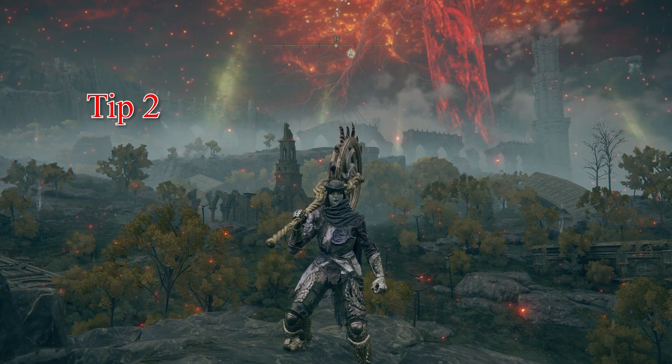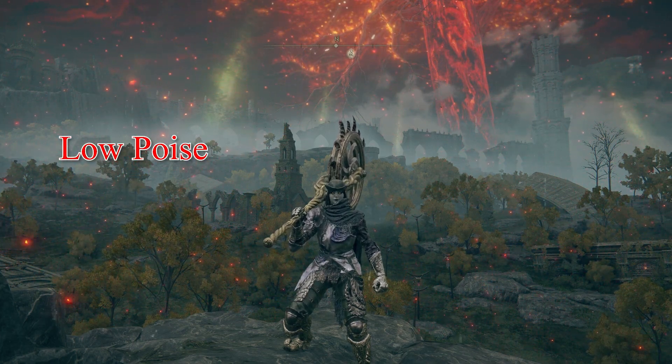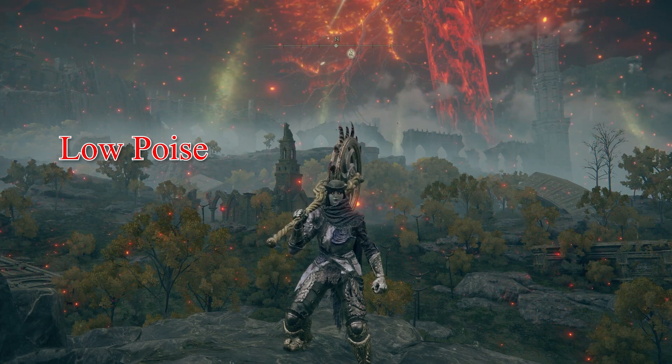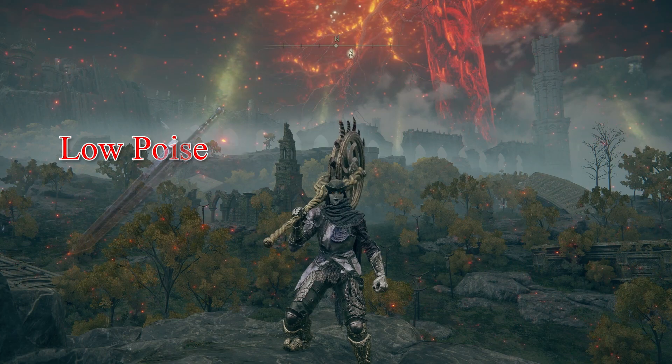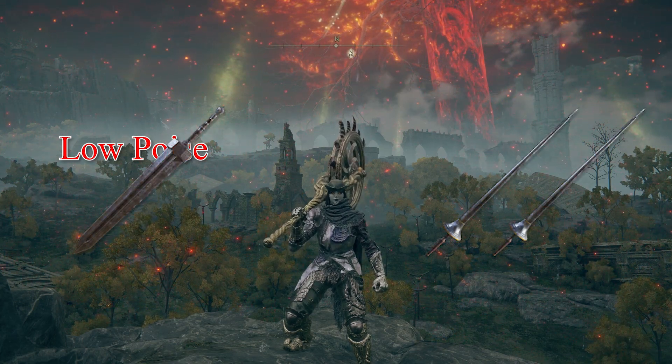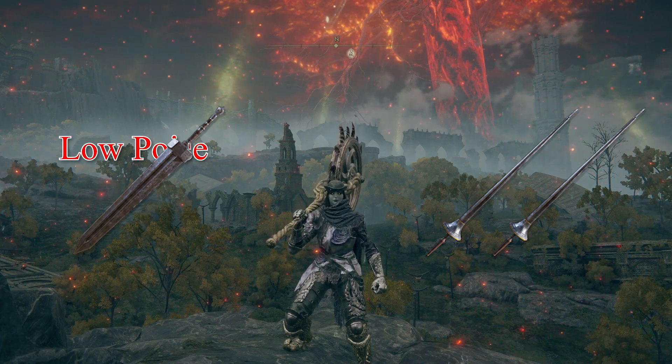Tip number two: low poise and high poise armor sets. If you want to run low poise armor and do consistently well, you're going to need longer reaching weapons that do a lot of poise damage — so great swords, dual great spears. Pretty sure you get the picture. This will allow you to level the playing field with higher poised up people.